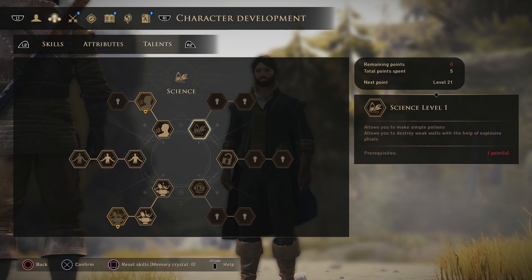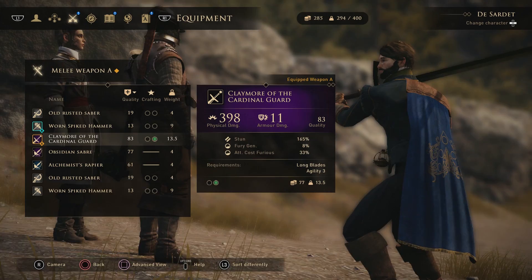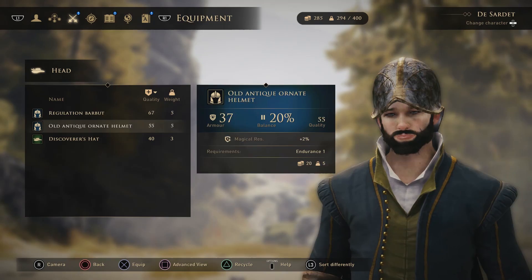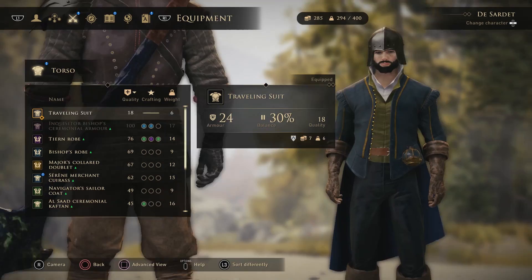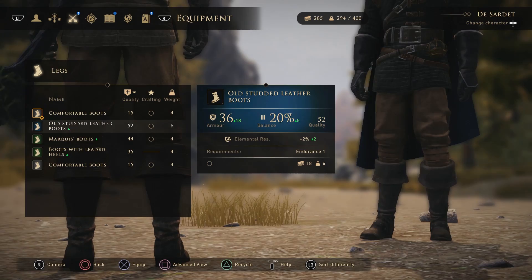As for your equipment, you pretty much just want to equip the best weapons and armor you have. We've got the Claymore of the Cardinal Guard here — great weapon. For your secondary weapon and gun, don't worry too much about those as you won't really be utilizing them. For armor, just use the best of what you've got — as long as it's heavy armor you should be good. Your Endurance will allow you to go for the heavier stuff. We've got a legendary armor here, and the Old Steady Gloves — nice and strong.